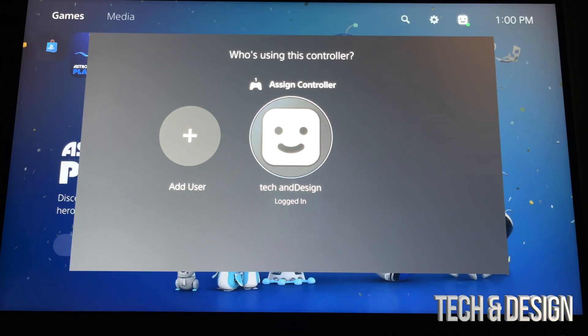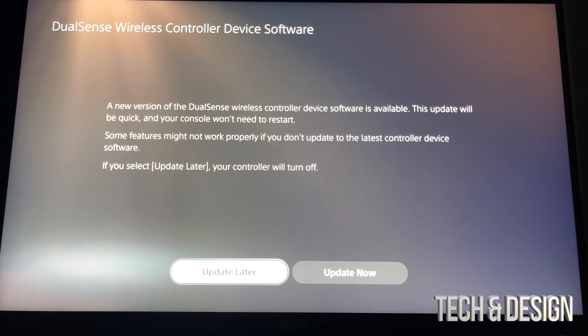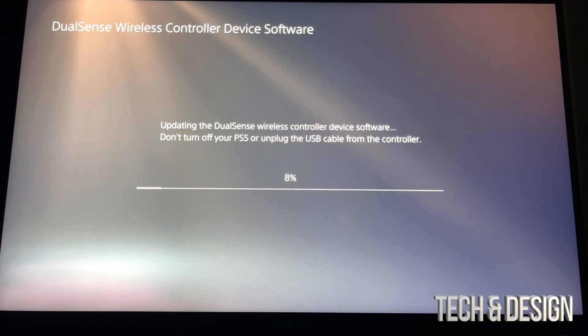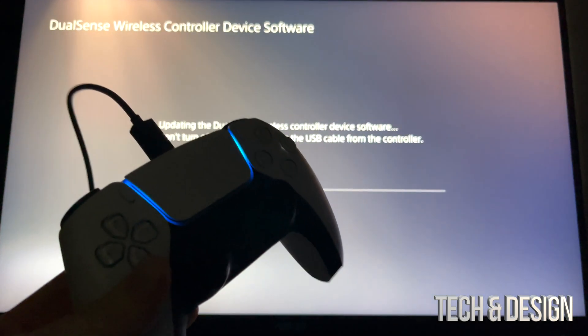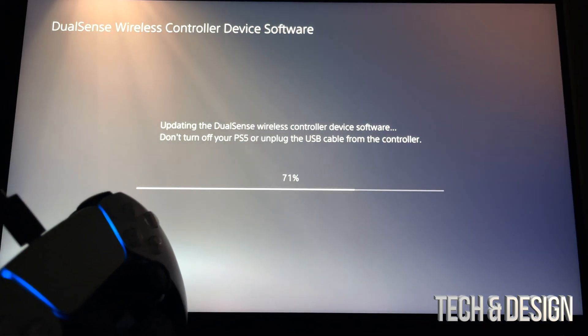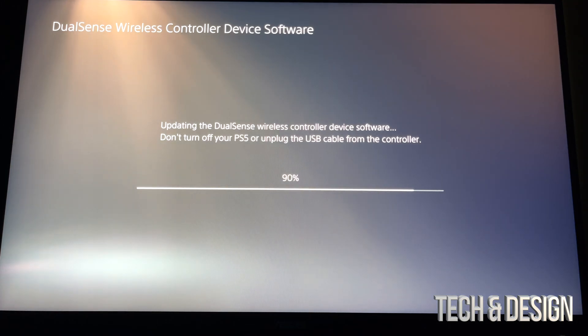Now it's going to ask about a controller update. Never press 'Update Later' — always update right away. The update will start and your controller light should turn blue while it updates. Controller updates are pretty small and don't take up much space, so it'll be fairly fast.